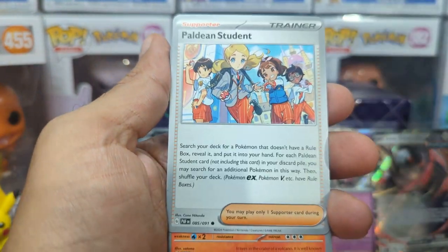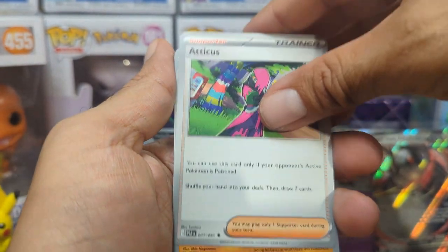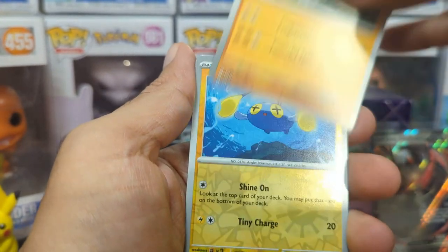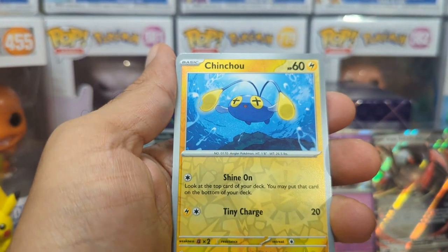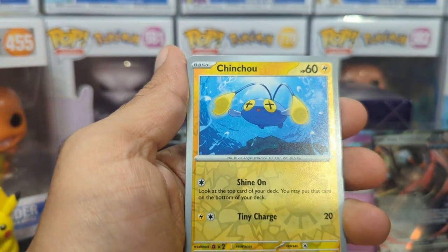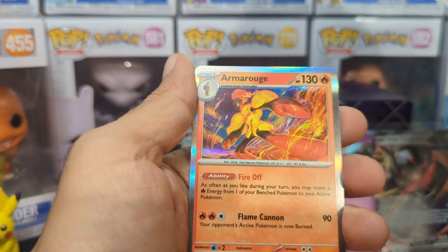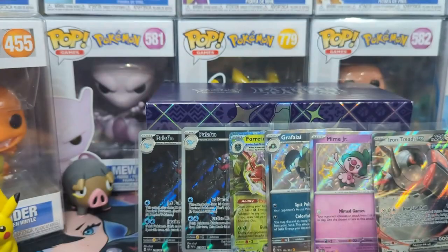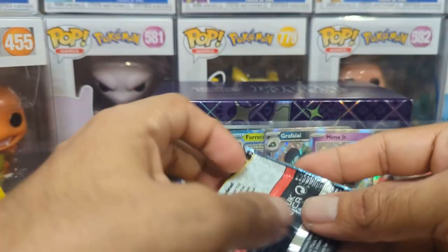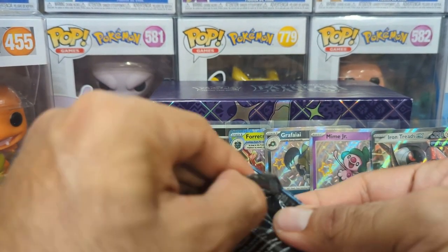We have a Maractus, a Paldean Stewie, Camerupt Atticus, a Donphan, a Chinchou Reverse — and I think this is where the full arts would be, if I remember from watching other videos, it was the first one — and then Nimona and Armor Revolution. One out of two, not bad. So we got six hits from 11 packs — one out of every two. That'll do it.